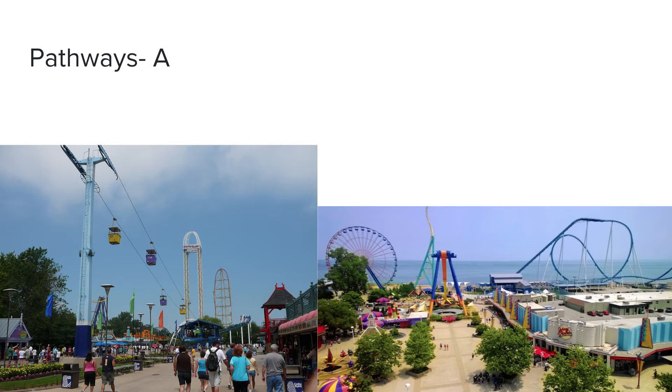Pathways — were they easy to find? I thought they were pretty easy to find. At first it was kind of hard to get to Valraven first thing in the morning, but I'm giving the pathways an A. After just a day or two at Cedar Point, the pathways are very easy to navigate. It's easy to find Wicked Twister and Gatekeeper in the front; Top Thrill Dragster and Gemini in the middle-back; Rougarou and Millennium Force on the left side. The wild west area where Maverick is could be a bit harder, but still fairly easy. Pathways — they're great.